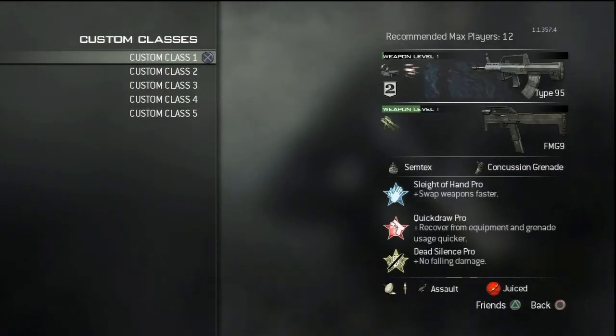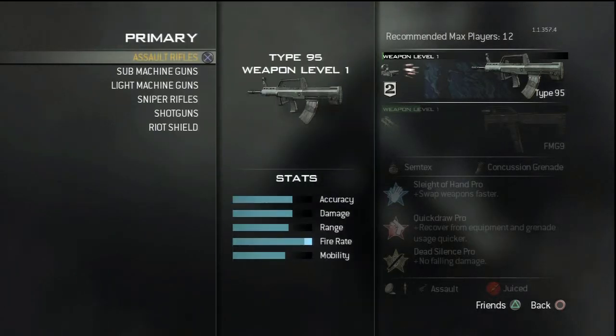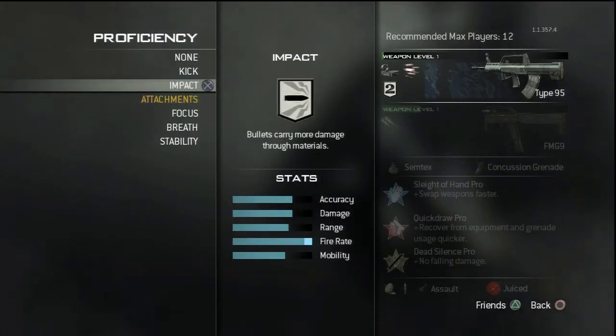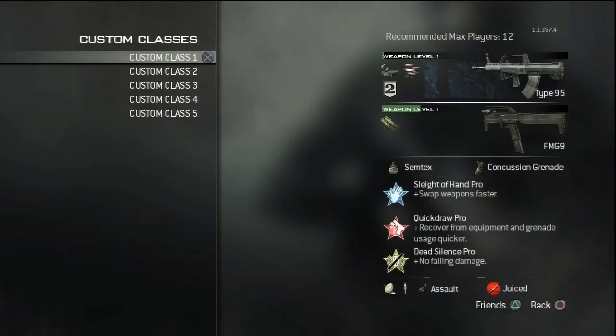The proficiency is Two Attachments, and basically you want to run Rapid Fire and Red Dot, because the iron sights on this gun are terrible. You could also run Red Dot with Impact or Kick — either will do. But the Two Attachments proficiency with Rapid Fire basically makes it like a fully automatic gun without it actually being fully auto, and it is really powerful.